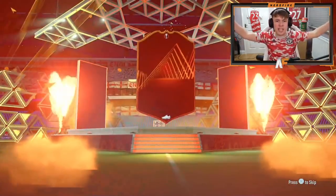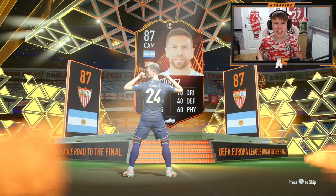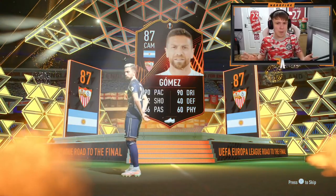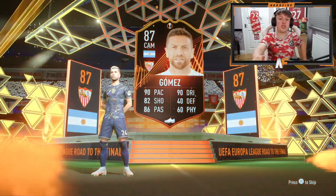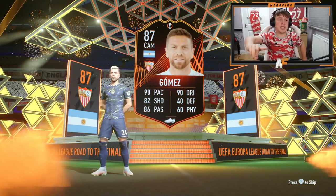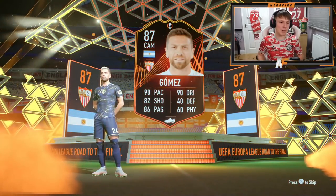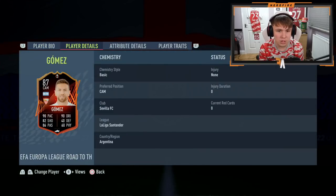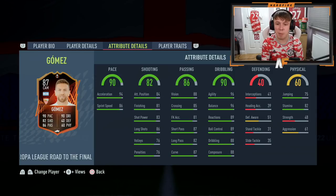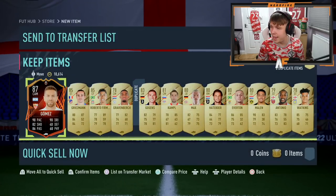Pack number eight — come on, show me a Road to the Final! Europa League — oh, who's this? That's Gomez! That's a sick card — Road to the Final Gomez! 82 shooting is a little low, but apart from that he's strong links to the Showdown SBC. 90 pace, 90 dribbling — who needs anyone else in the league when Gomez is there? 96 agility, 96 balance, good composure, four-star four-star. That is a W of a pull!